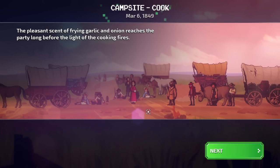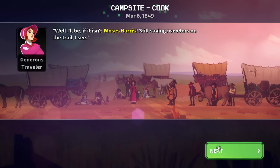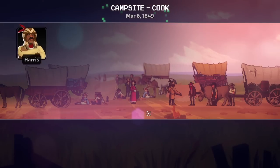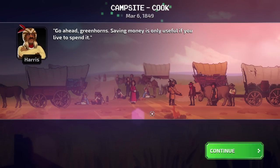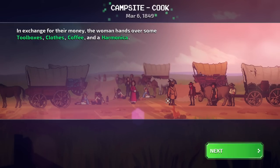The pleasant scent of frying garlic and onion reaches the party long before the light of the cooking fires. Well, if it isn't Moses Harris, still saving travelers on the trail. You look to be in a bad way. I'd be willing to sell you some supplies if you're interested — it's a good deal, just $30. In exchange for their money, the woman hands over some toolboxes, clothes, coffee, and a harmonica.